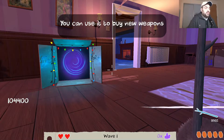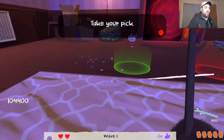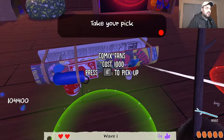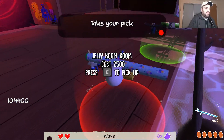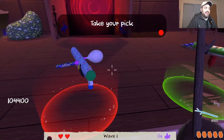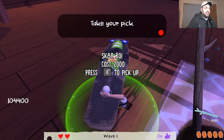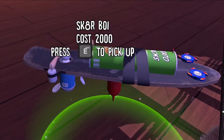You still have some money left - take your pick. Where are the weapons? We have something - okay, this throws cards, not the most powerful. Jelly Boom Boom - I like this one! I wouldn't mind me some Jelly Boom Boom. Sk8r Boy - what is this, a Doritos?